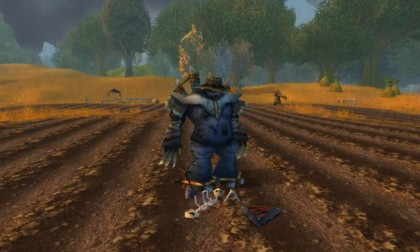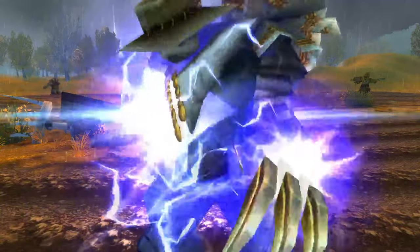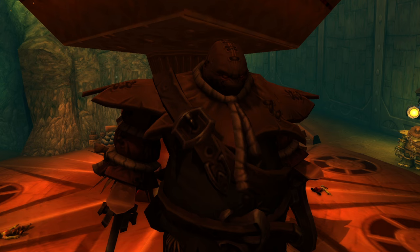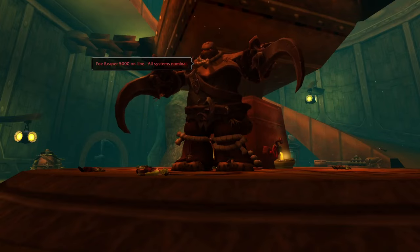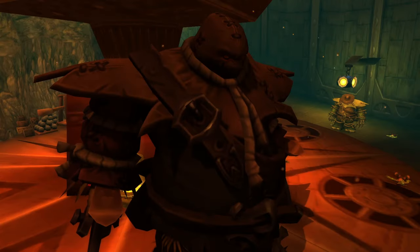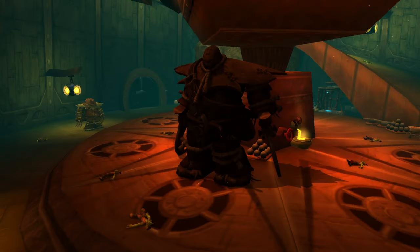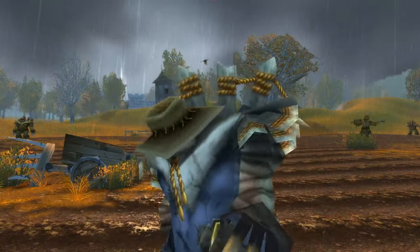Number two is the Foe Reaper 4000 and the Foe Reaper 5000, both located in Westfall, although one is in the Deadmines. The Foe Reaper 4000 is a rare mob that appears randomly every four to six hours in Westfall, while the 5000 is an elite harvest golem in the Deadmines and is an upgraded model of the 4000. Nobody really knows the origin of harvest golems — some theorize goblins created them, but many speculate the Defias Brotherhood had harvest golems built to scare off local inhabitants of Westfall to run their smuggling operations, and later the Alliance started using them. Harvest golems resemble Scarecrows, though they're much deadlier — especially the Foe Reapers — and that's why they're at number two.